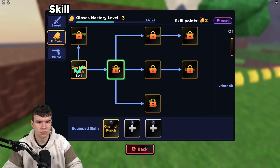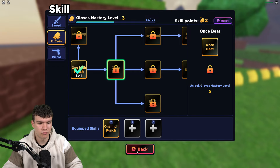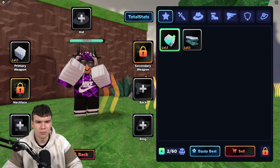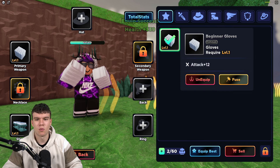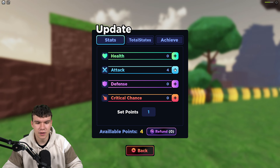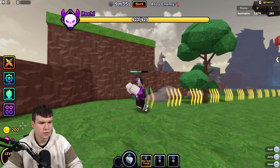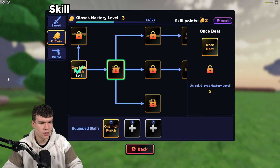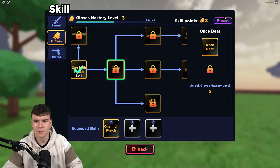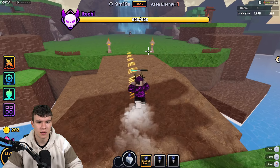Let's check out the skill tree — unlock gloves mastery five. These are for gloves, I reckon. Our mastery is coming to three. Do we have glove skill points? Let's equip these — they give us some extra health and critical defense, so that's like armor. These are our weapons. Let's spend a few more stat points in attack. I'm still not too sure what to do with these two skill points — maybe we just level things up.